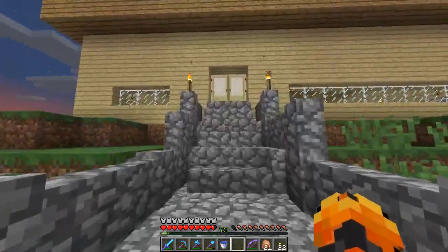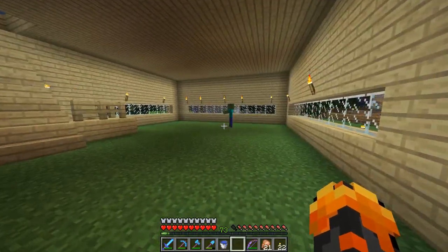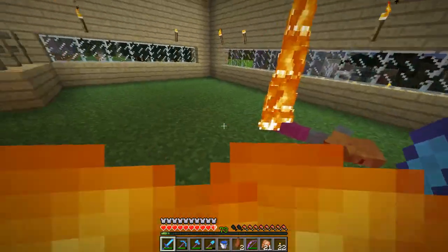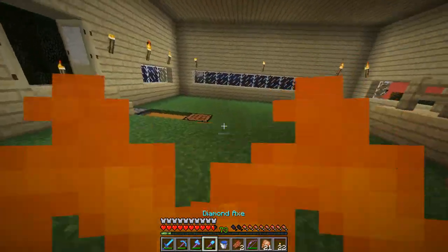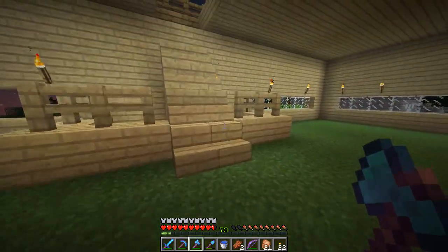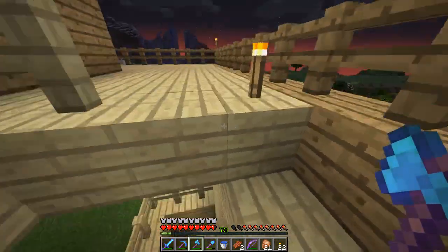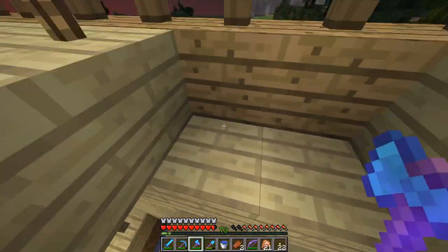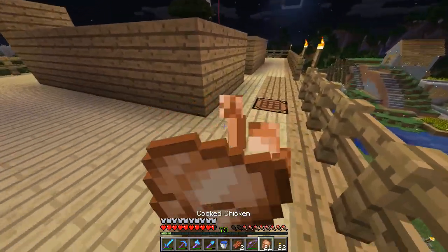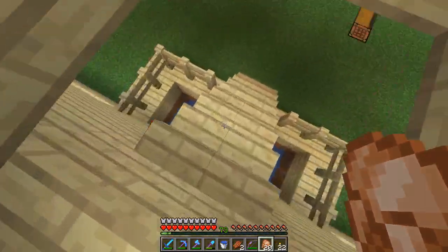Then we have this house here, which is another person's — kind of an odd little base with a grass floor. Always carry water, I don't know why he puts stuff in the floor, but whatever works. There's that little area, and you have to jump for the last step for some reason. They haven't been on for a while to finish this — I guess they'll make a second floor or something.